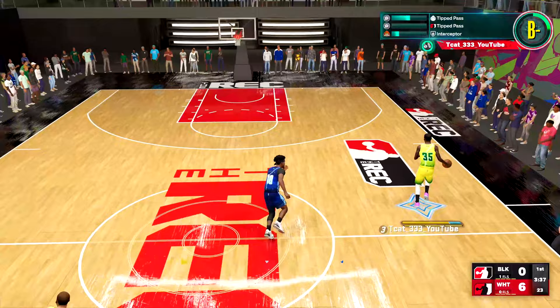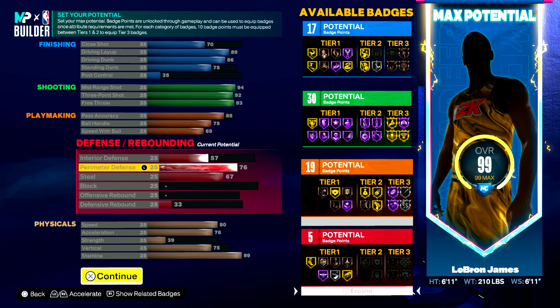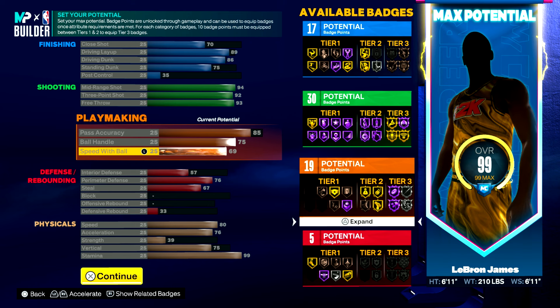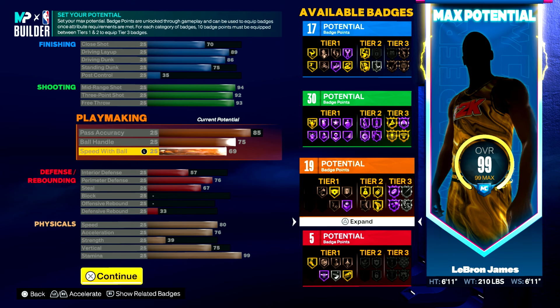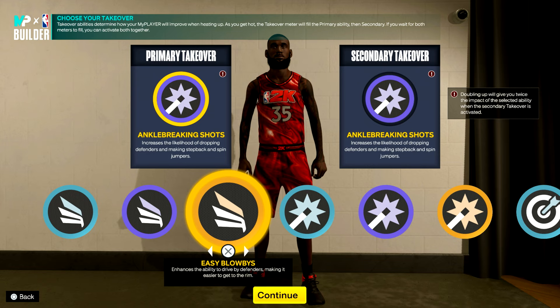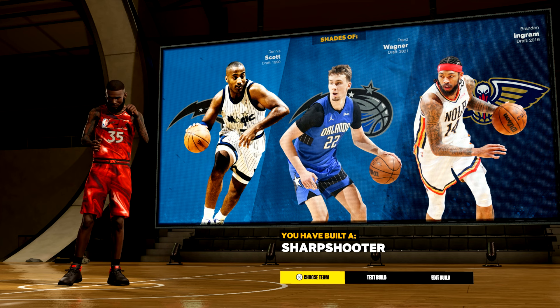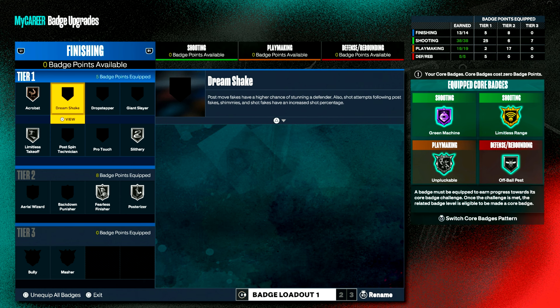He's 6'11 so he can't really get boards or block shots — he's definitely more of a perimeter player, designed as a zone buster operating within two-threes, three-twos, triangle and all that. Takeover is double ankle-breaking shots, and of course you get slashing, shot creating, and sharpshooting as your options. Even remade, it still comes out as a sharpshooter archetype, which is funny.